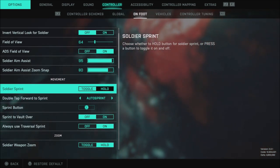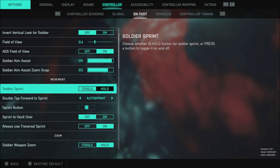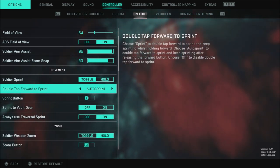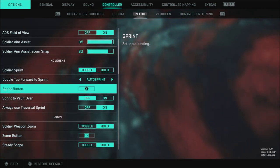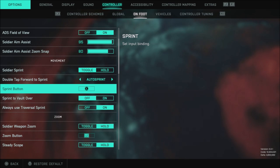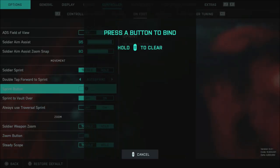Once you get there, go down to movement. You will see the Soldier Sprint option. You're going to turn this on to toggle where it says Soldier Sprint. When it has double tap forward to Sprint, turn that to Auto Sprint and the Sprint button itself will be automatically set.